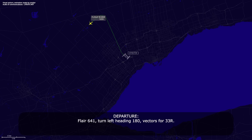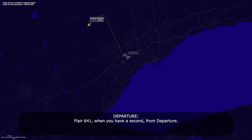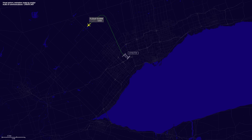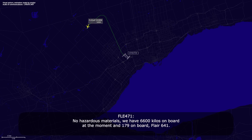Flare 641, turn left heading 1-8-0, vectors for 33R. Flare 641, say again the heading. Heading 1-8-0. Flare 641, we'll need about 10 minutes to get ready here. Flare 641, when you have a second, confirm souls on board. Flare 641, if you can give us souls on board, whether you're remaining, and whether you have any hazmat. No hazmat. We have 6,600 — correction, we have 66 souls on board at the moment, and 100% on fuel.